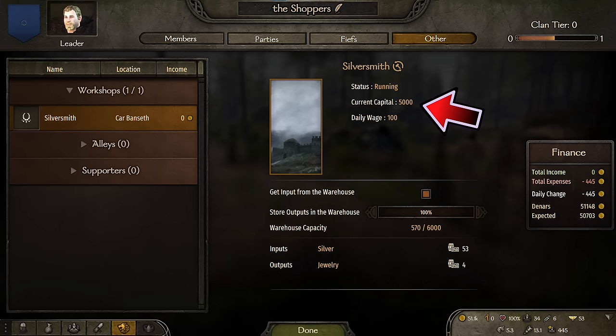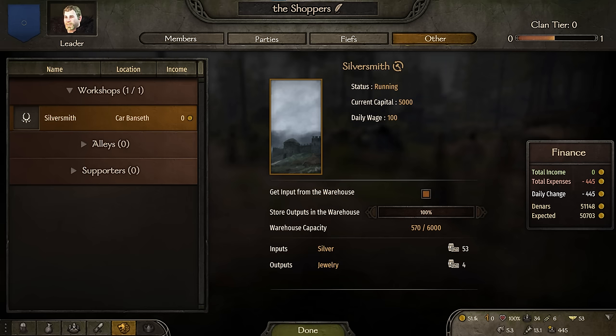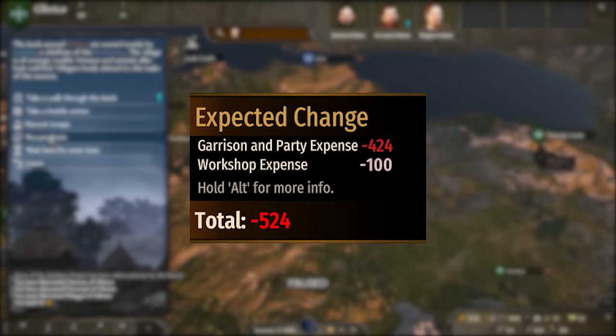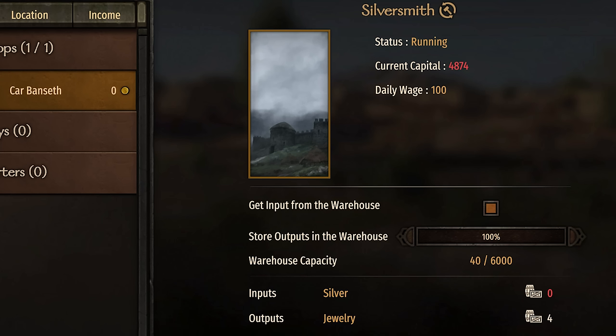But it gets even better. The workshop has a pool of money — current capital — that it draws from to pay for operations. Because you're instructing the shop to store the output and not sell it, that pool of money is constantly being depleted. In my testing, it stops at 5,000, as long as I had input in the warehouse. It would still produce output from the input, but the workers' wages come out of your pocket instead of the workshop capital. If you don't have enough to pay wages, the shop takes wages from the workshop capital, dropping it below 5,000. If you run out of inputs, the shop will buy from the trader, also reducing the capital.